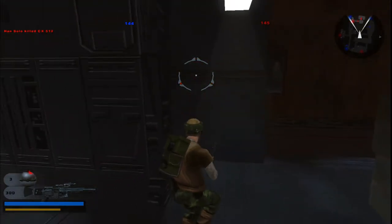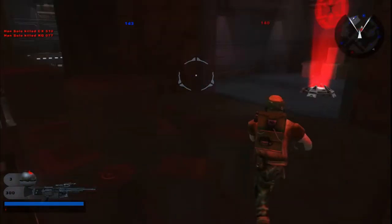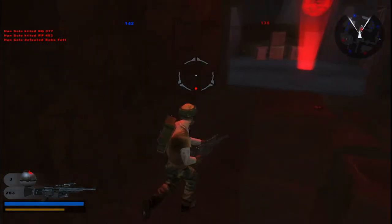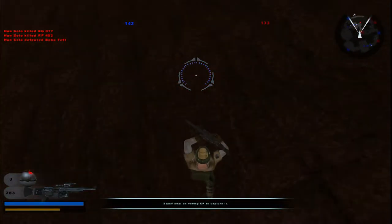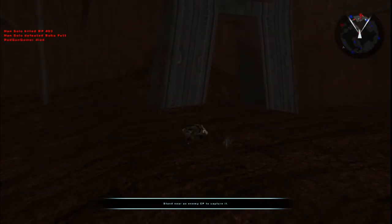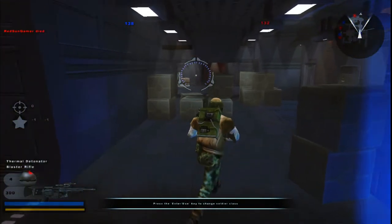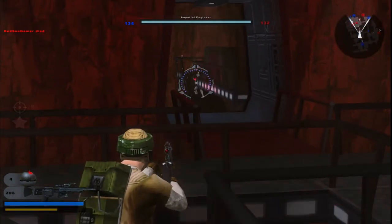I threw that grenade and didn't expect someone to die from it. Oh whoa — Boba Fett freaking out of nowhere! But Han Solo killed him — like he always does. Oh my god, falling through the map. I don't know where to spawn now because this is dangerous — you could fall anywhere, it won't even matter.